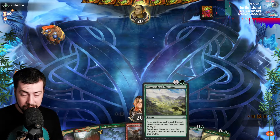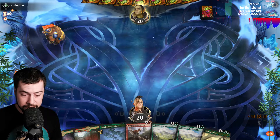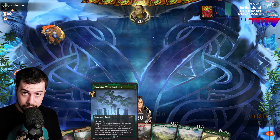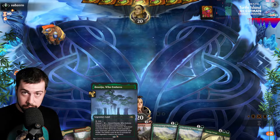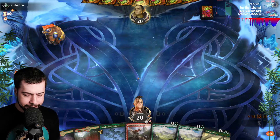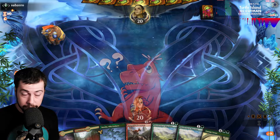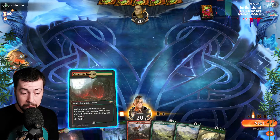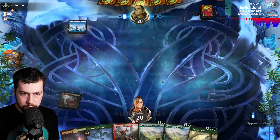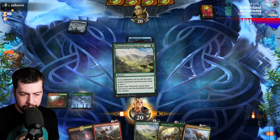I like the looks of this. Hopefully we get a Thunderherd Migration off — but definitely nice seeing Rampaging Ferocidon. Hopefully there's a good chance we see that. And Boseiju — maybe they have some enchantment, Curious Obsession, or the other thing that draws cards whenever they deal damage. A double Mulligan — that looks pretty good, I'm liking our chances here. We can safely go with Thunderherd Migration, I like this very much.